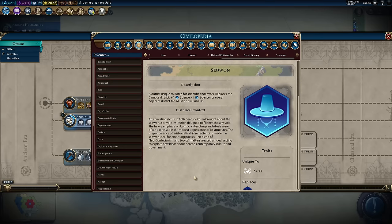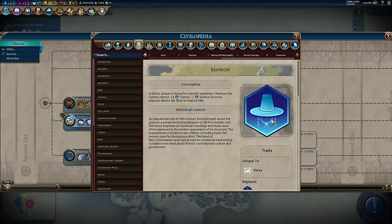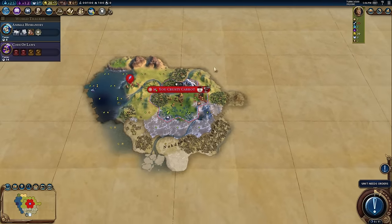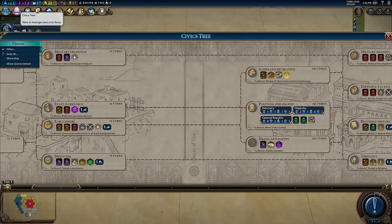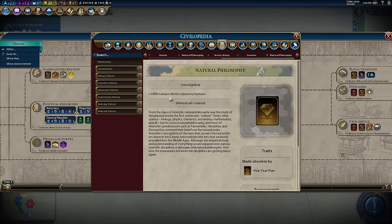The other key element is the Seowon — it gives four science regardless of where it's placed, as long as it's not next to another district. I want as many of these as I can, ideally five to six before turn 100, because once I unlock the card Natural Philosophy I get a 100% campus district adjacency bonus. That means a Seowon can be worth eight science each. Five of them — that's 40 science just from the districts alone, not even the buildings. Six of them — 48.